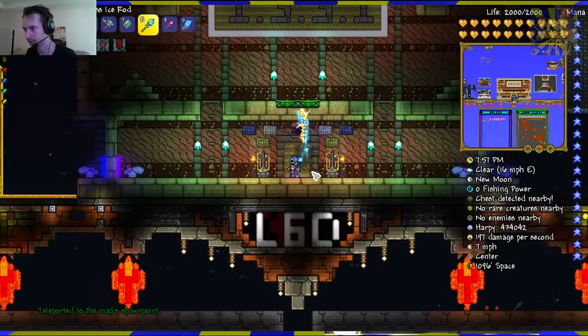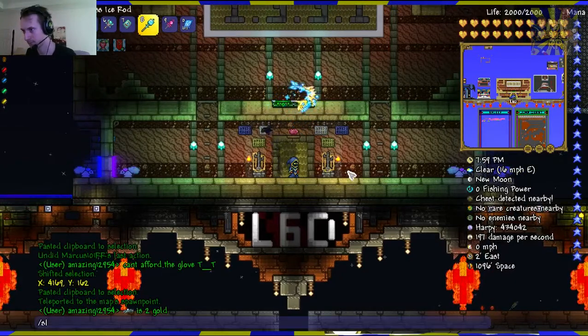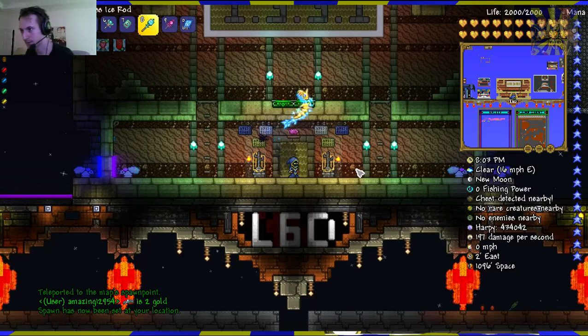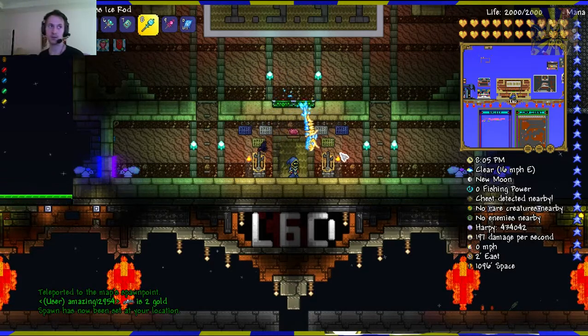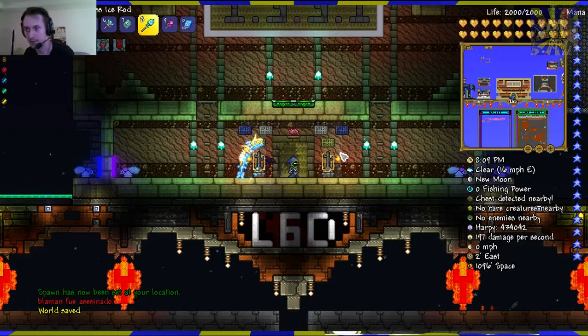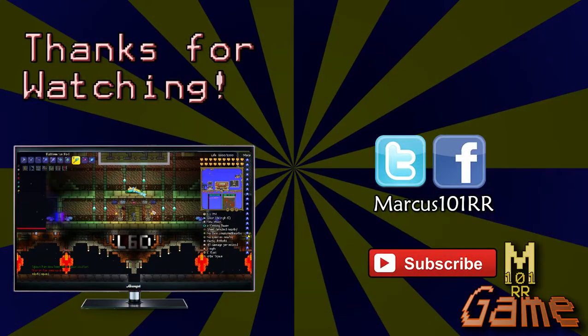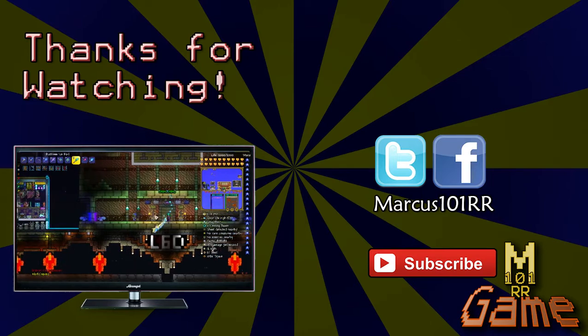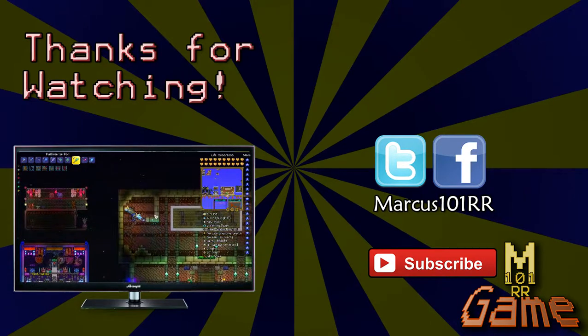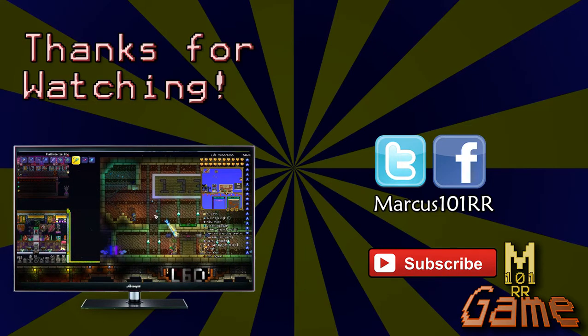Well, at least the spawn point works. Set the spawn point, which means the whole server has to save. Okay, as always guys, don't be a dick, hit escape and quit. My spawn point is done. I will see you guys in the next video — don't forget to join us on the L60 server if you like. Don't be a dick, hit escape and quit. I will see you guys in the next video.